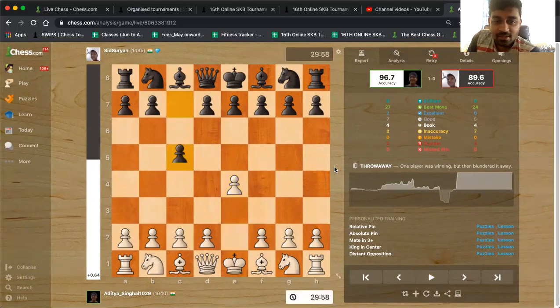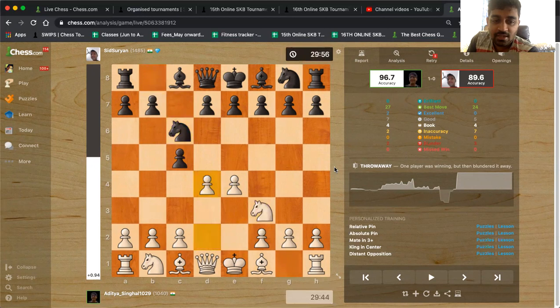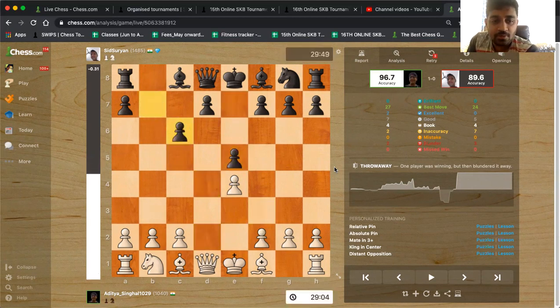E4 by Aditya. Siddharth plays c5 — Sicilian defence. Nf3, Nc6, d4. This is how white usually plays against the Sicilian: prepares d4 and then plays d4. Knight takes back, e5, knight takes, pawn takes. This is not ideal for white because it allows the black pawn to come towards the centre and get d5 easily. But he goes for that — that's Aditya.